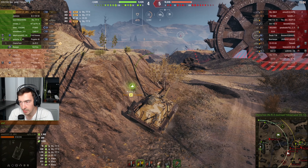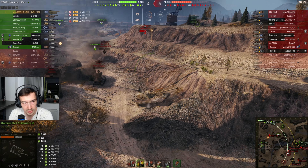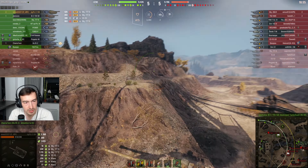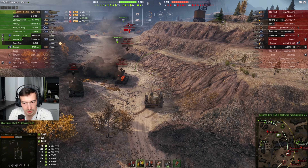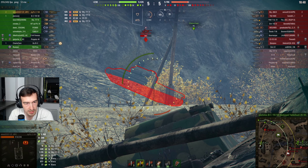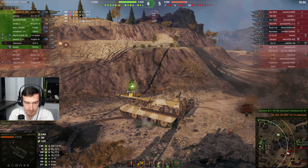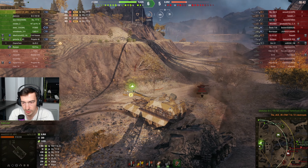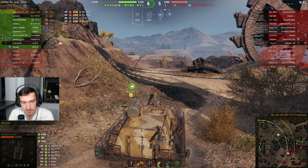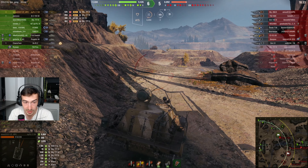I'm down to only 800 HP and I can see that on the other side our team isn't doing too well. There's a decision: should I push or go back? I'm thinking about helping out my arties. Another HEAT shell fired and there's no more TNH Vz. 51. By this point you're starting to understand why I like this tank.